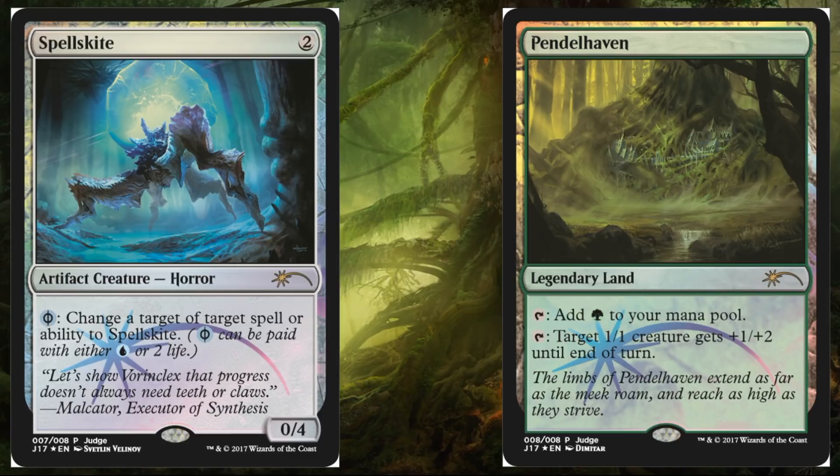Let's talk about Spellskite first on your left side. This art is from a Magic Online promo, so it's not brand new art, but it's the first time in paper, and it looks pretty amazing, actually.